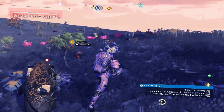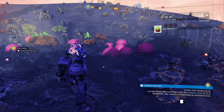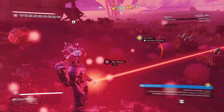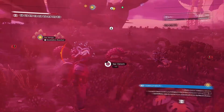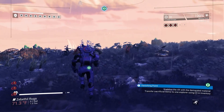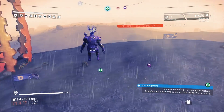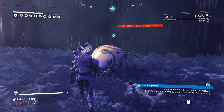Whoa, I think I found the motherlode! Look at all these sack venoms over here. Let's pick up all these — I think I found all of the rest I needed. Three, four, five, six, seven, eight, nine, ten — I'm done! I got all the sack venom I need. That is crazy — that had way more than I needed. I'm making the sentinels angry, so let's get out of here before I get killed by them. I definitely want to use this thing — I want that fighter. Let's do it, let's turn it in.